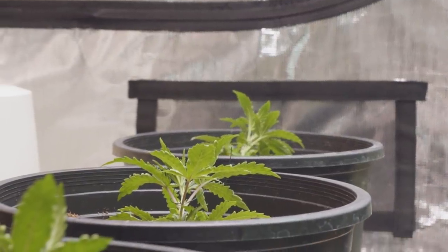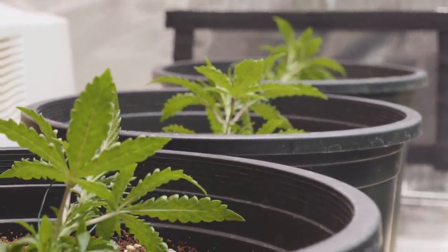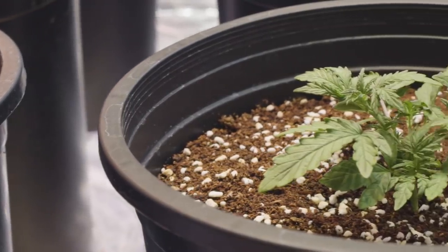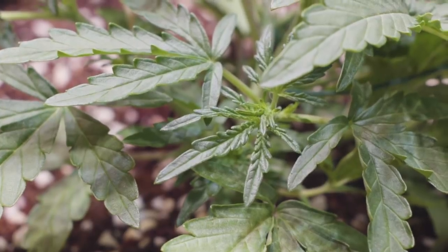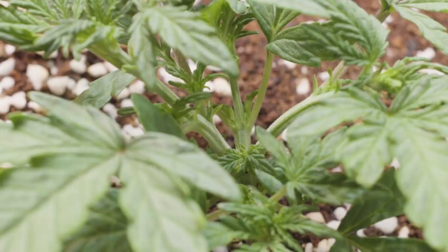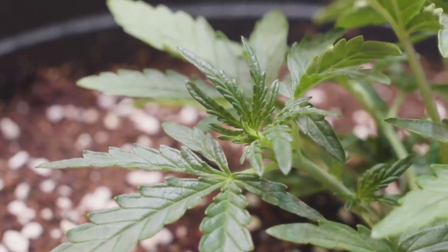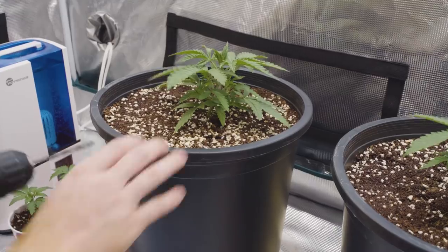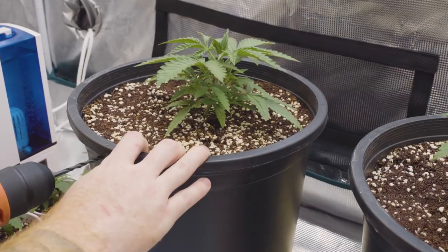The last and probably most important tip in regards to autoflowers is low stress training, which exposes covered growth sites to direct light and can increase the amount of tops a plant can produce. I've topped my autos before, but with the stress the plant endures, I think low stress training is the better route for autos and can achieve the exact same if not better results than topping. Although topping is a much easier way to manage your plant's size while increasing the number of tops, one of the most important factors when growing autoflowers is exposing them to the smallest amounts of stress possible, as they do not get the recovery time they need to properly bounce back. The first step to low stress training should be done around weeks 2 to 3, once the plants are about 4 to 6 inches tall.